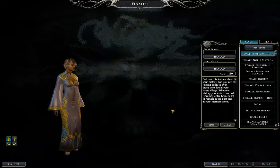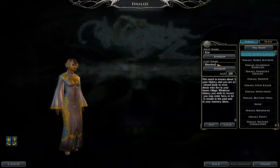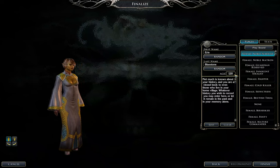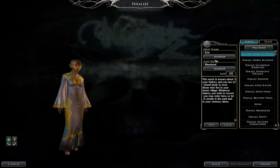First name — her name is going to be Erin. Last name Bluestone. And she's going to be kind of young for an elf — let's make her 47 years old.